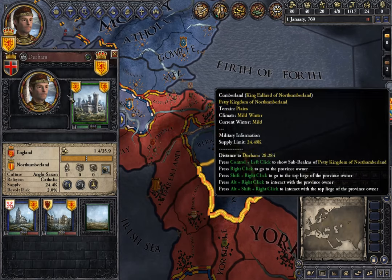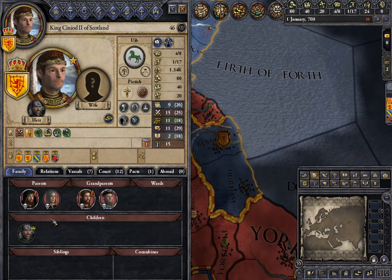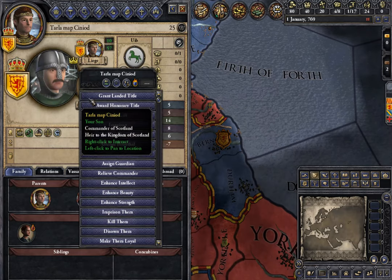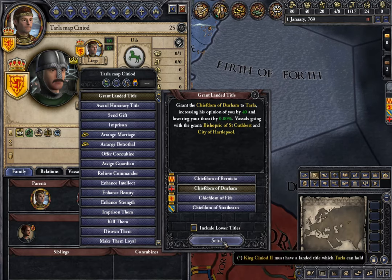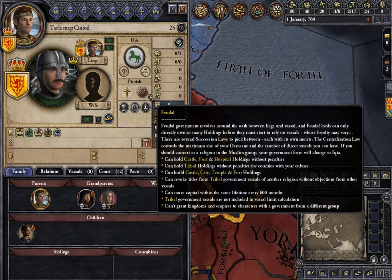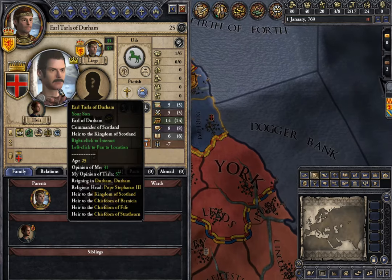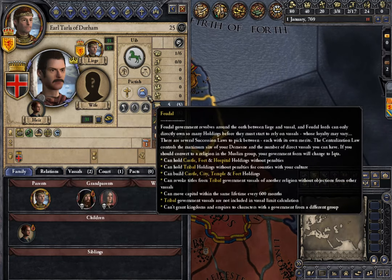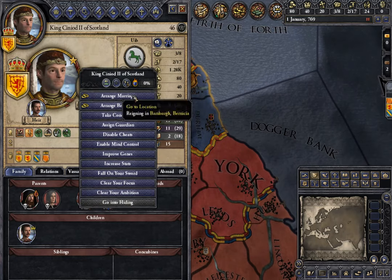Say for example Durham — I just took it. Now immediately what I want to do is grant Durham to one of my sons or my heir. What you'll notice is that he immediately went from a tribal government to a feudal government.